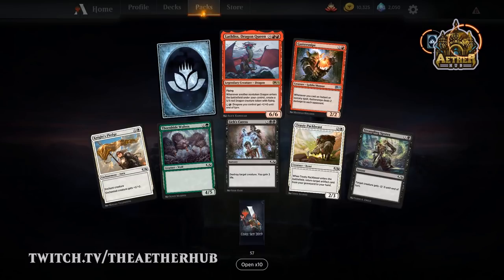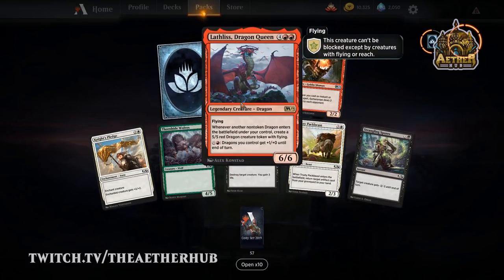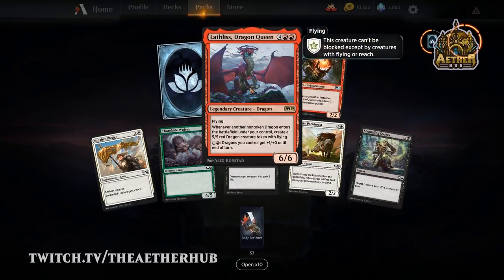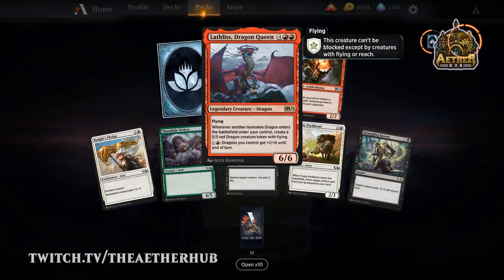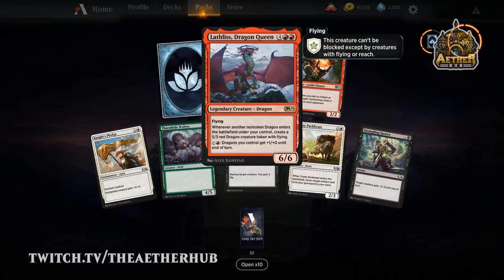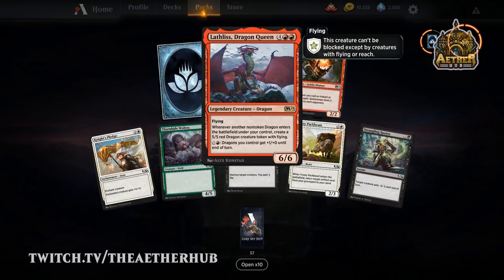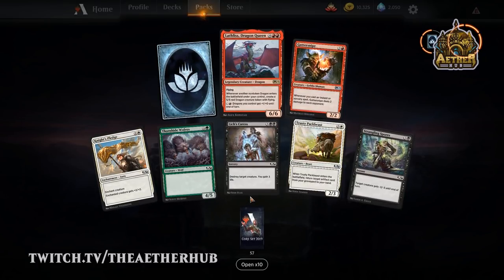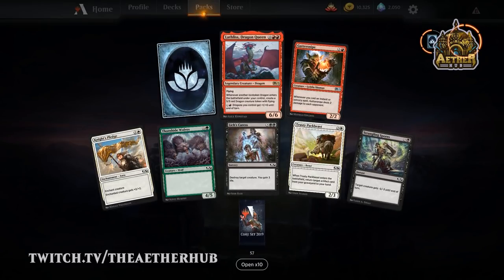Oh no — Sarkhan's Unsealing. That's a key card you need for that dragon deck. Alex Konstad is on fire as the artist on this one — he was also the artist on Slimefoot. He's been doing some pretty incredible work, and that's a big range he's showing — dragons are just a whole other game compared to little fun fungus guys. If you need any kind of art commentary, Mike's the man.